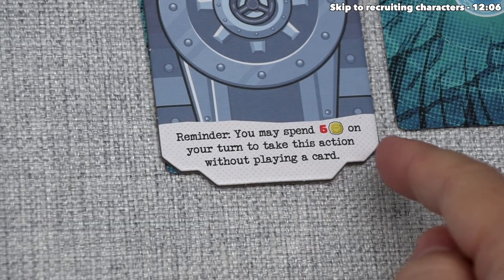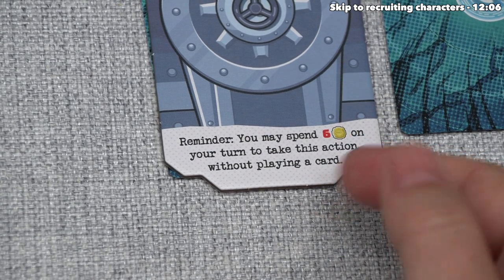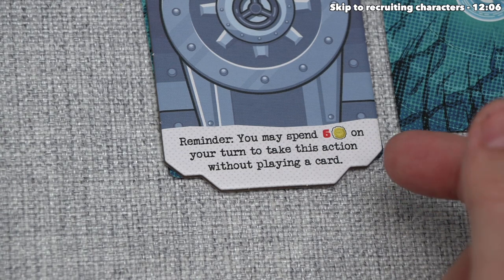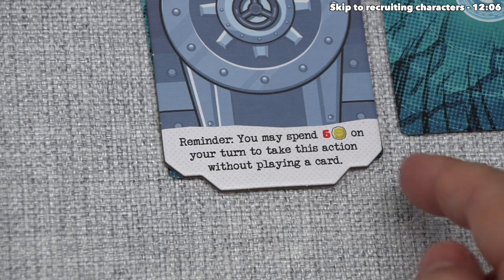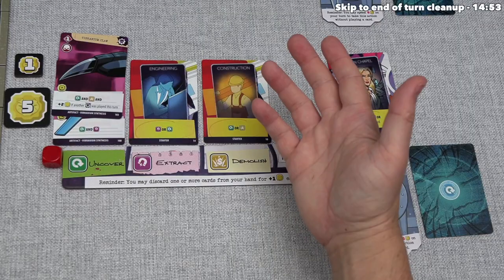I want to point out that another thing we can do on our turn is spend six influence in order to do a vault action without needing a card to do it. We currently have six influence, so technically we could do it now, but we don't even have any more cards to put in the vault.